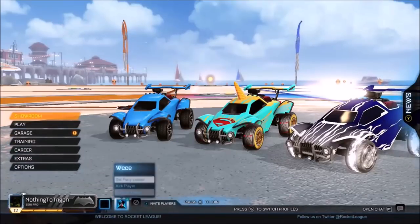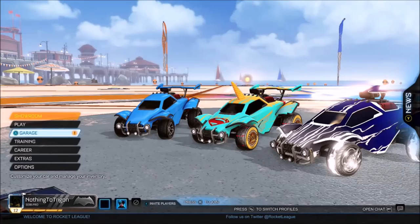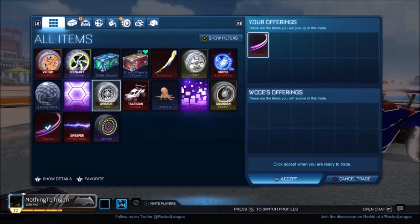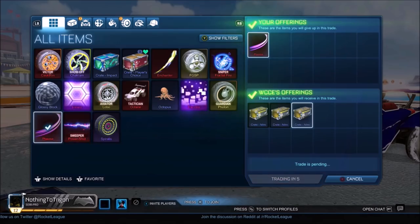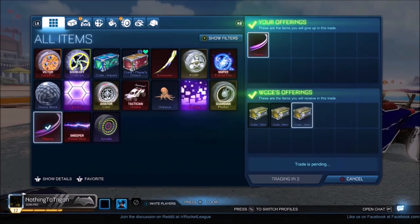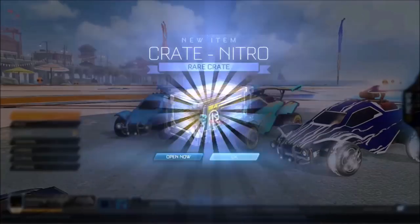After looking on the looking-for-group, I found a guy that wanted to buy my non-crate import. Getting myself three nitro crates is actually a little overpay — it's normally worth maybe two to three nitro crates, so I'll take three. Every little counts: if you get loads of tiny overpays over time it adds up to quite a lot. And like I said, I need to shift these crates as soon as I can because they're going to drop in value very soon.